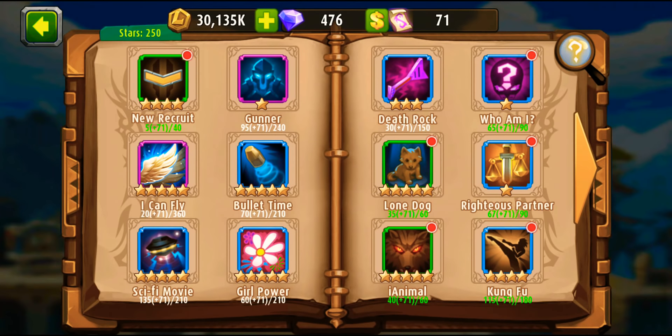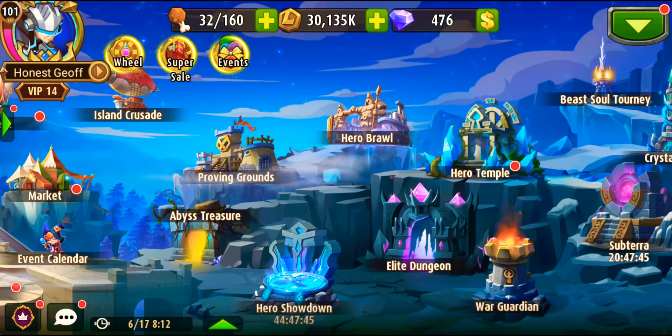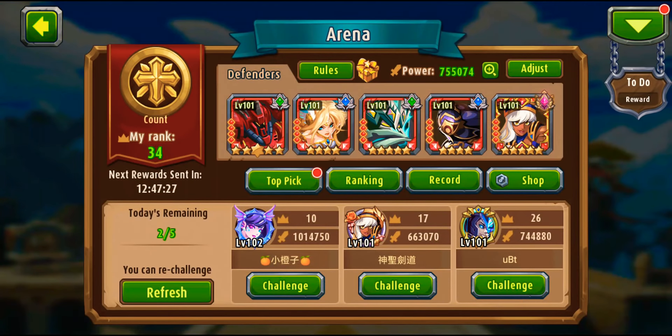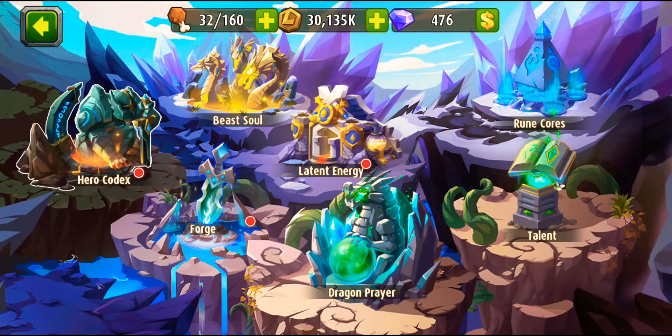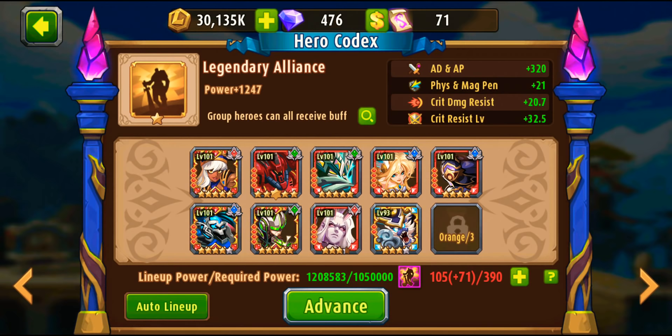There are 36 codex groups. What you're going to do is simply go to the arena and check your team. Find the codex group which includes the biggest amount of your heroes. For example, the group that includes the most of my heroes is the Legendary Alliance, so I'm starting with that one — I've already made it orange one star.